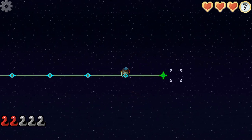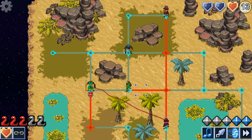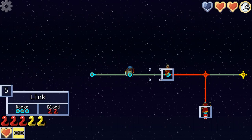I have two blood powers right now. One is called Link, which allows you to connect two enemies together, so when you kill one, the other dies. And yes, you can link a bunch of enemies together and take them all at once — it's pretty cool. The second ability is called Sacrifice, where you give up one HP, but you get back full mana and full blood.